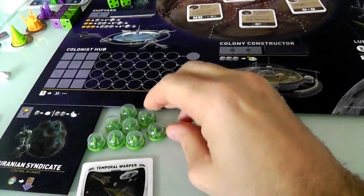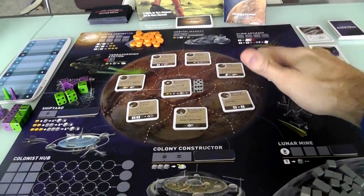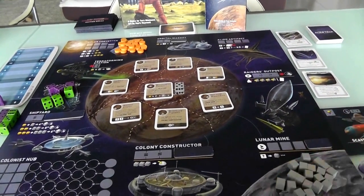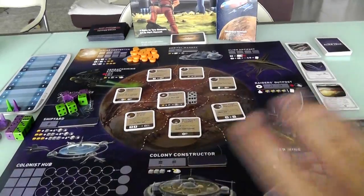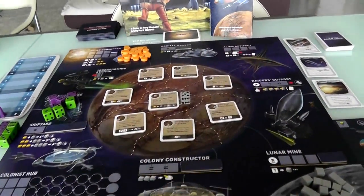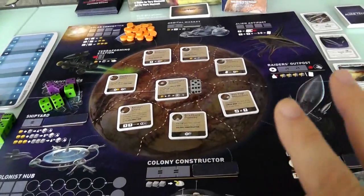Once one player has gotten all of their colonies deployed onto the planet, the game is over. At that point, whoever has the most points wins. Things are going to be shifting all over the place — colonies get moved around, people take control over certain areas. There's all kinds of stuff that will happen.